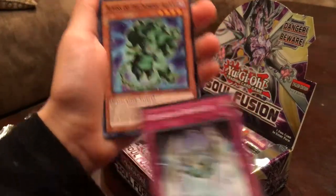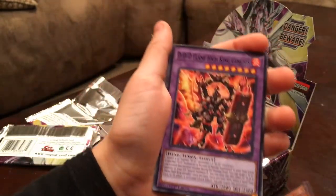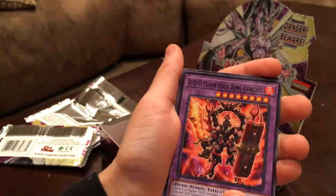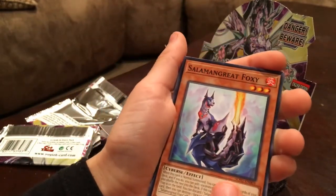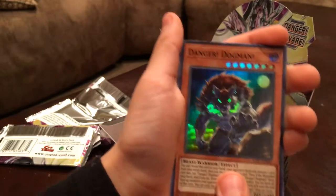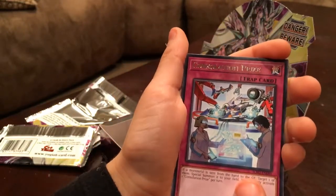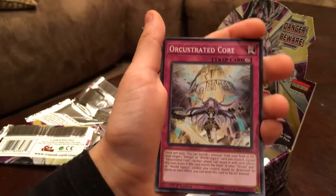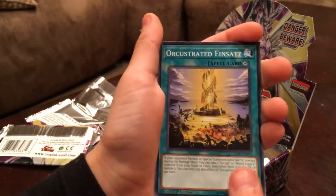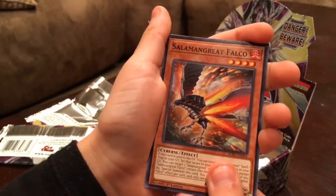Pack thirteen: Crusade and Spatha, Crusade and Crawler, Alvis of the Norik Alfar, DDD Flame High King Genus, Salamangreat Fox, Danger Dog Man, Constellation Prize, Orchestrated Core, Orchestrated Inzatts, Salamangreat Falcon.